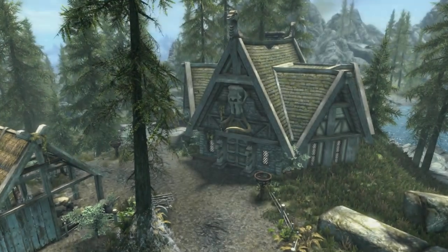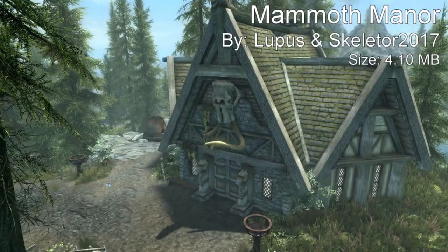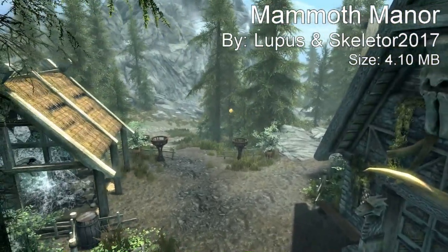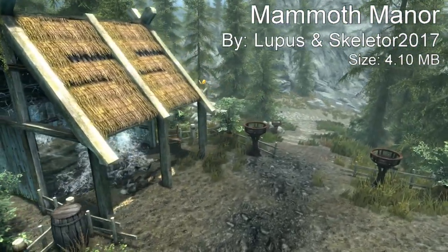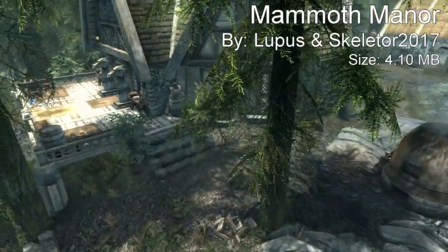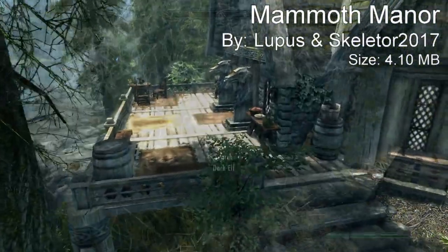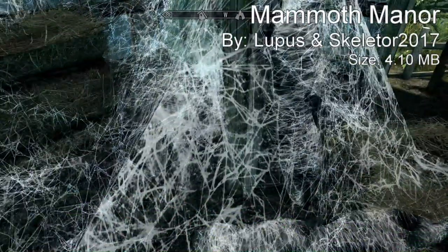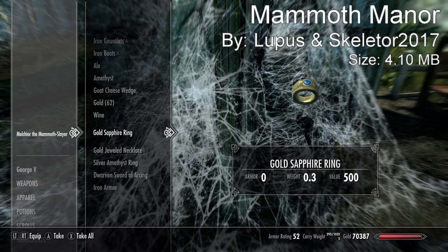Coming in at our number one spot, we have Mammoth Manor, located by Falkreath on the western side of the lake right next to Half Moon Mill. The lore says the previous owner, a famous adventurer and mammoth slayer, has recently met his fate, and the new house is now up for grabs. The main building is moderately sized but roomy enough for the Dragonborn, a couple of followers, a spouse, and kids. There are two beds — a main bedroom and a second bedroom for children or followers.